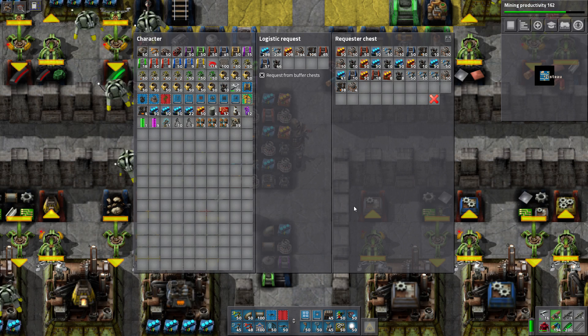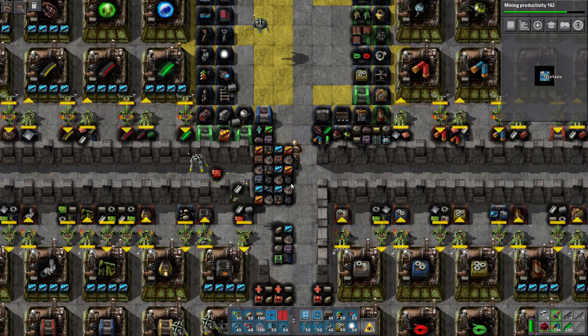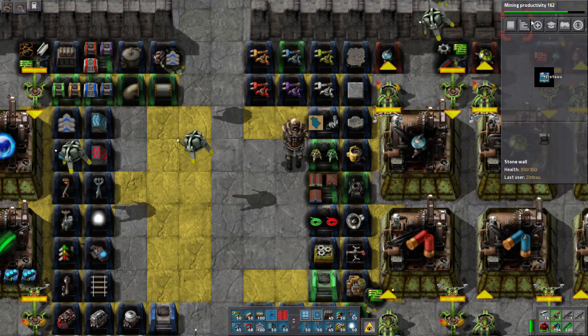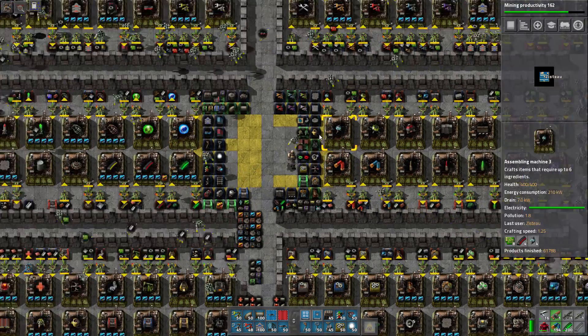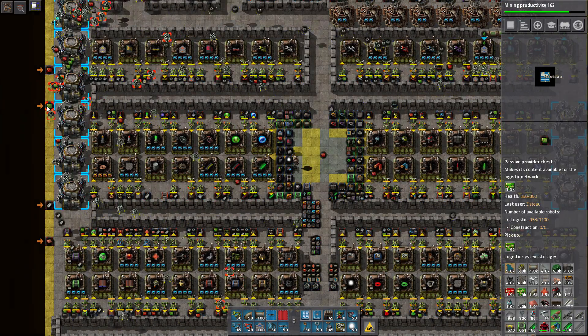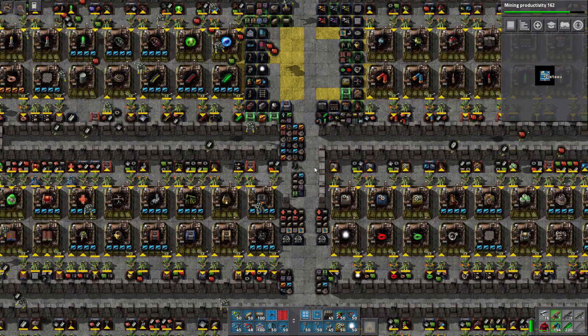Instead of just standing around, we'll try to occupy ourselves while we craft stuff. My little buffer chest for blue circuits is empty. The processing units aren't quite caught up, but there are more of those around than our speed modules. Each of these chests has logistics requests set up to fill out what we need for one smelting level — iron, copper, or steel. We have about half of those left to do. We'll be twiddling our thumbs a little while waiting for the processing units.